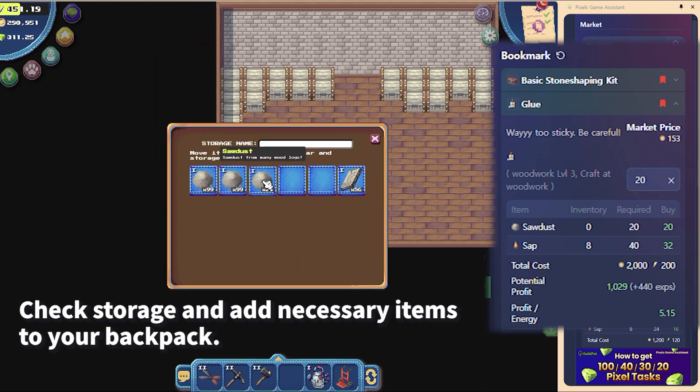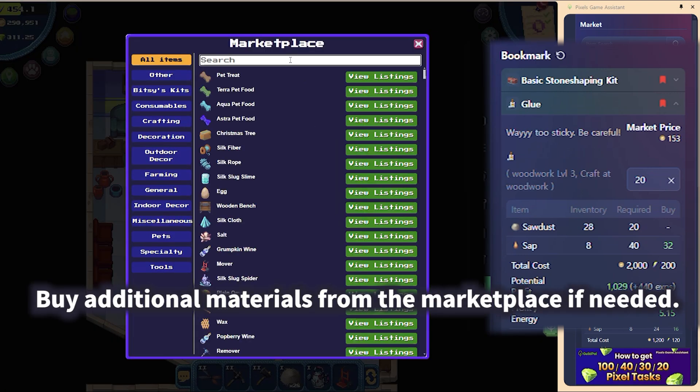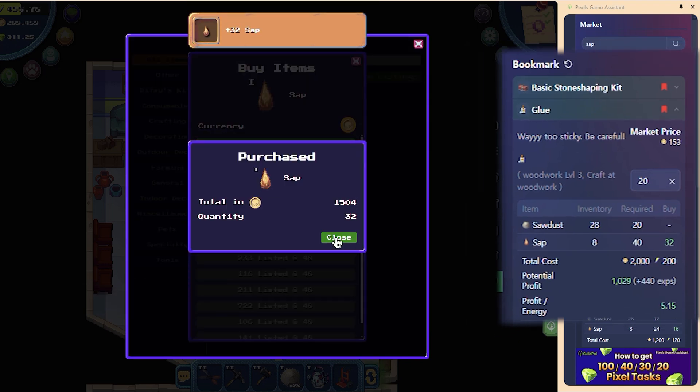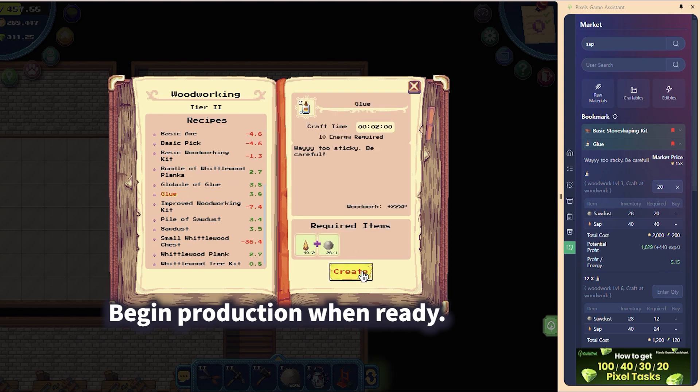If there are insufficient materials, check your storage and add the necessary items to your backpack. If the materials are not in storage, you can purchase them from the marketplace. Start production once everything is ready.